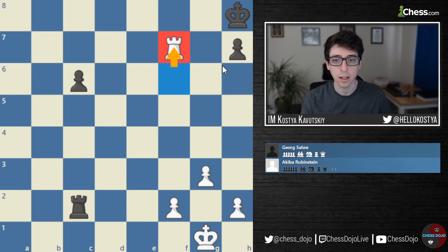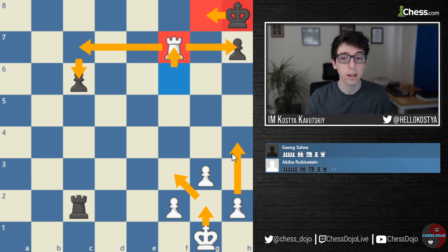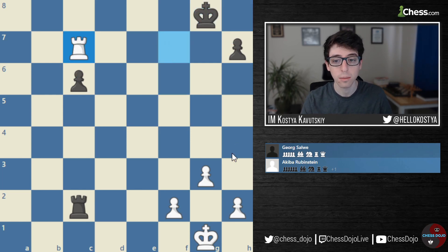But Rubinstein either knew or figured out during the game that he can actually win this by force after the very important move Rook to F7 — cutting the King off on the seventh rank. Now Black's King is just stuck on G8, and White can get behind the pawn and basically fulfill multiple purposes. The Rook will be defending against the pawn and restricting the enemy King on the back rank, allowing White to simply advance his King and pawns forward freely. And Rubinstein shows that this position is completely winning for White.